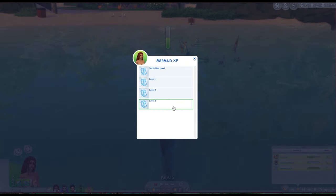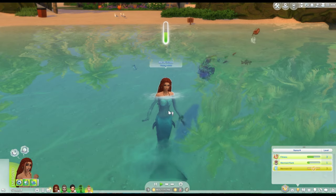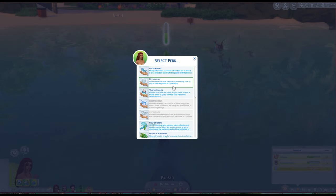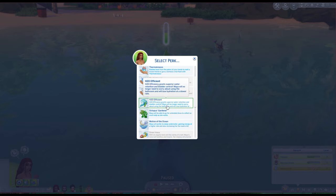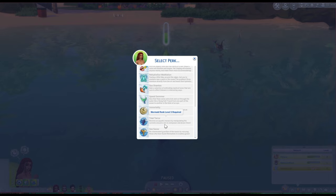For the sake of the video, we're going to level her up to level three mermaid XP. You can see she's gotten a pop-up letting her know she is ready to select a perk. Once you have full mermaid XP, you go to her mermaid menu, go to perks, select perk, and you have the option to choose one of these abilities. You can see there's hydrokinesis — control over water — cryokinesis — control over ice and cold — thermokinesis — control over heat. There are simpler ones like collecting a large amount of kelp at once, gaining more energy by sleeping in the ocean, and more advanced ones like siren voice, which affects all singing interactions and adds an extra effect to them.